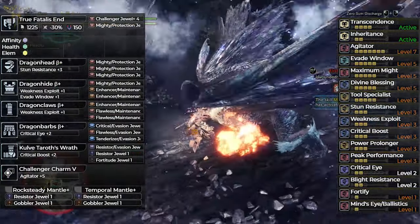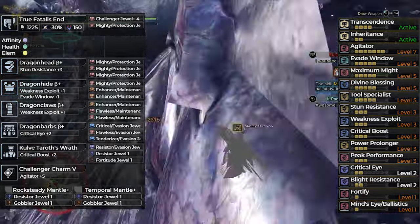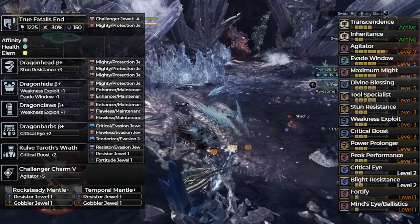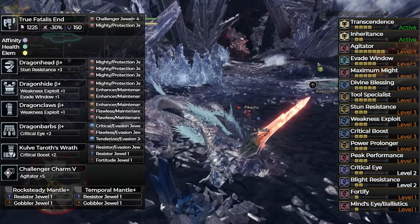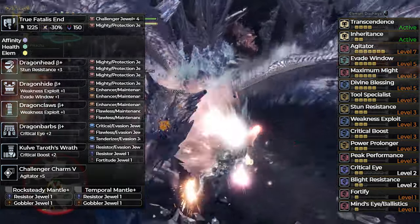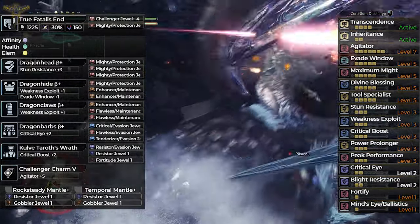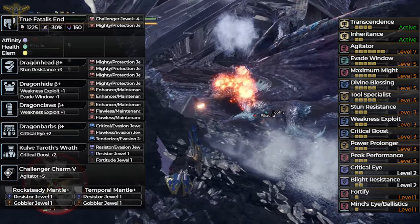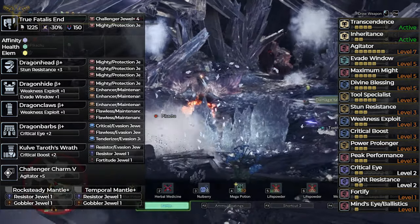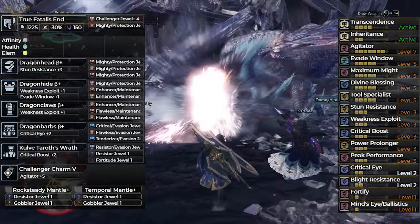On the offensive side, we have Critical Boost 3 to boost critical damage and Peak Performance to boost damage when your health is full. This build also has Divine Blessing 5 to reduce damage taken, Evade Window 5 to help you dodge easily, Stun Resistance 3 to prevent stuns, Blight Resistance to prevent blights, and Power Prolonger that extends your Switch Axe meter uptime. The augmentation will be 1 affinity, 1 health, and 1 elemental.